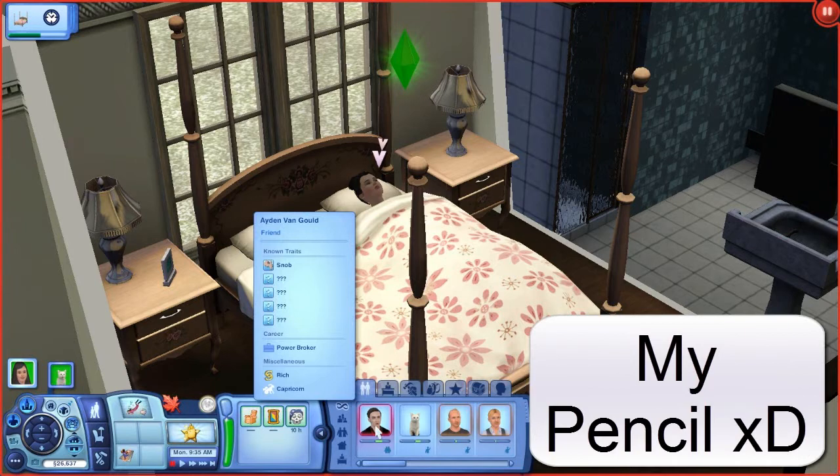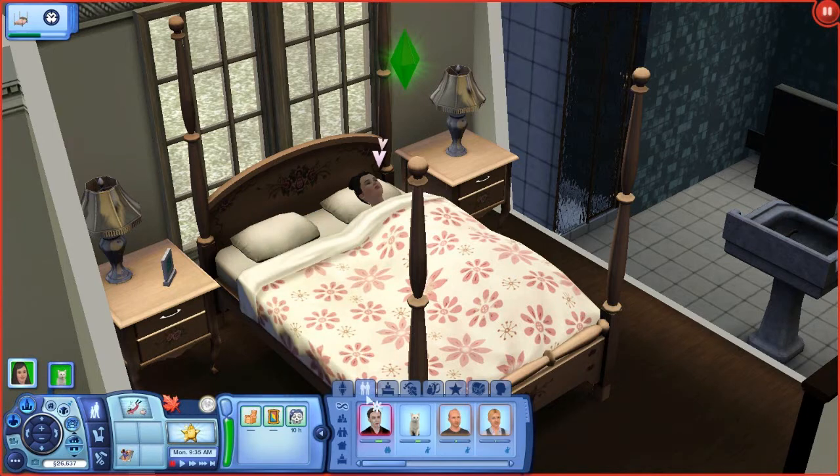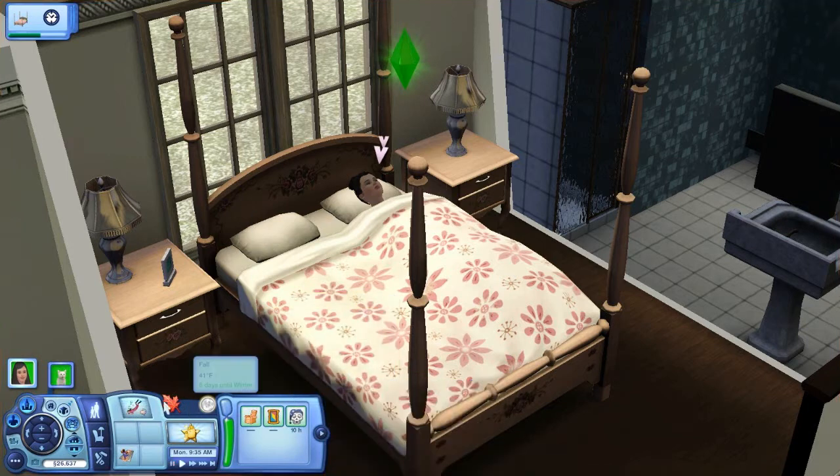Let me read his traits. He is our friend, and his only known trait is that he's a snob. His career is power broker and he's rich, and he's a Capricorn. Brittany the white cat is a familiar cat. Her known traits are friendly and piggy, with no partner.